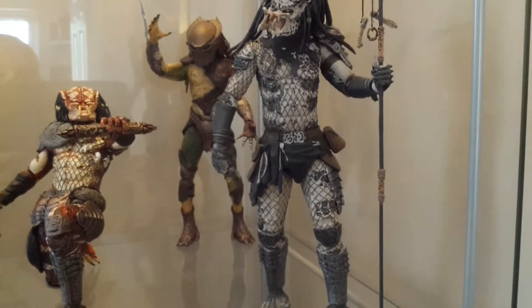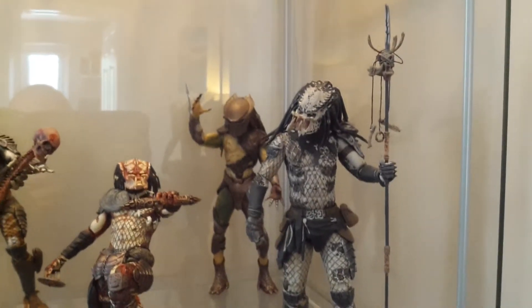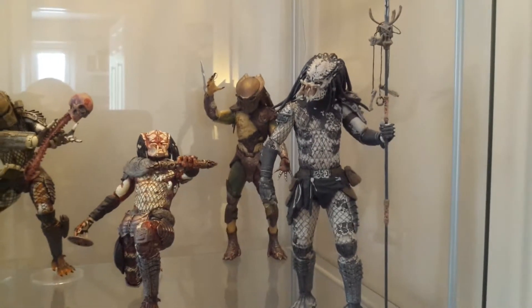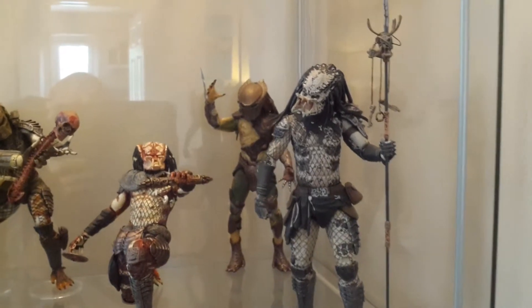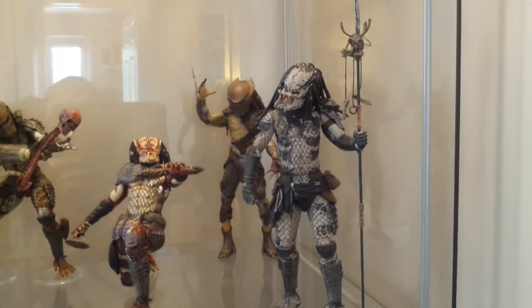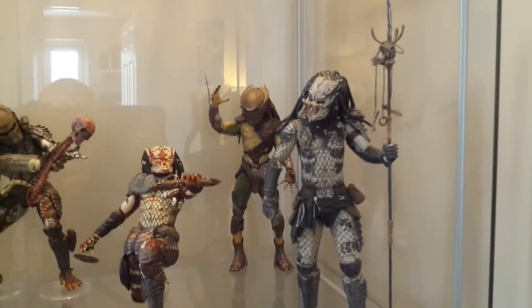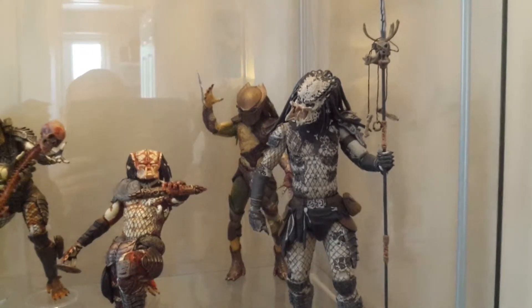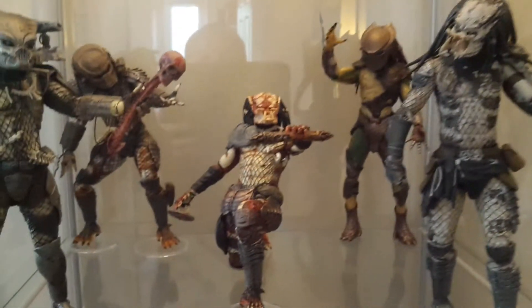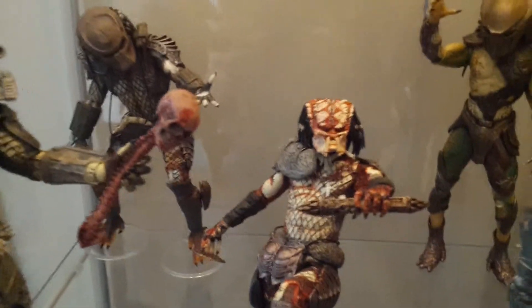Down now to the second level and this is the Shaman. The paint scheme on the Shaman is lovely — I don't really know how to explain it but it's so different from the other characters, that's why he's unique. He's got the long dreads and the staff and he looks more of a peaceful predator — well none of them look peaceful but you know what I mean.